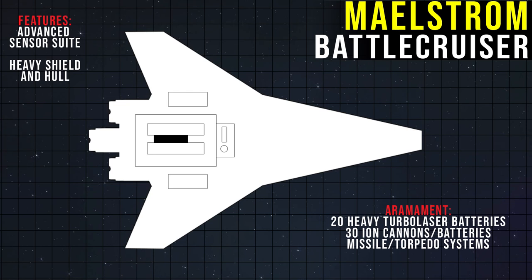The anti-fighter weapons were spread evenly across the craft, as were the heavy turbolasers, while the assault launchers were placed on the ship's ventral side. The Maelstrom was also known for having exceptionally tough shielding and hull strength.